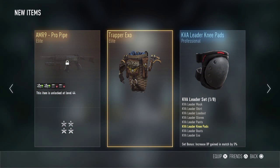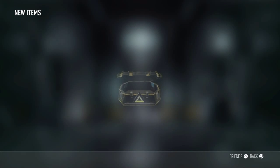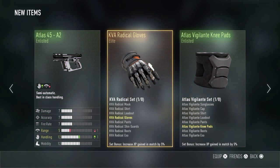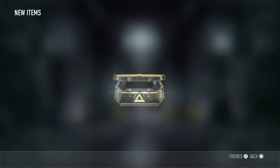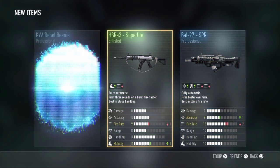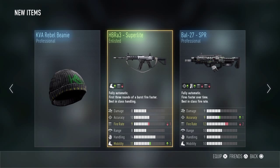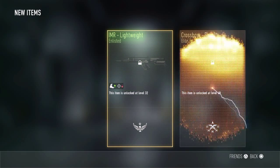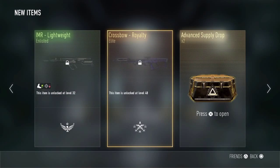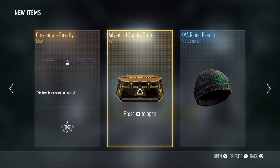Okay, I like the trap rack — but we already have the AMR9 pro pipe, so let's go. Don't give me bad weapons, give me good weapons. Okay, the Battle 27 SPR — I actually wanted a new Battle 27. I already have pretty much all the elites for the HBRA. Nice, we got a royalty crossbow! We already have the IMR lightweight. I like that KVA scout, that looks pretty cool. Two more, let's go.